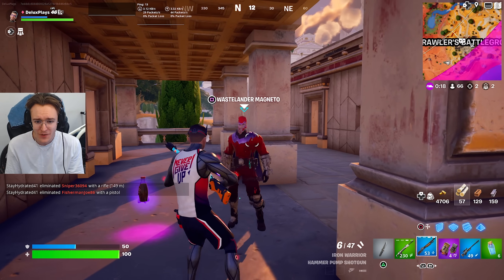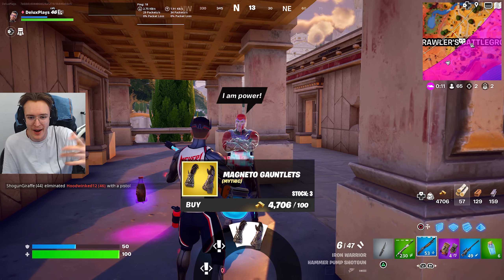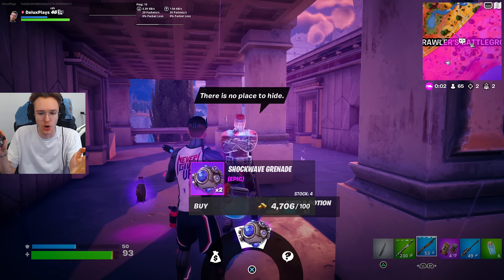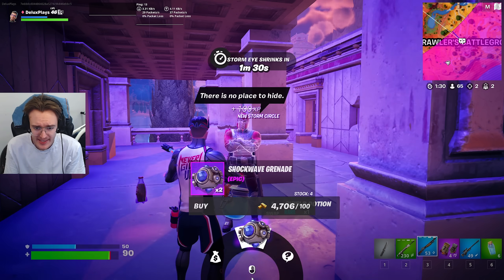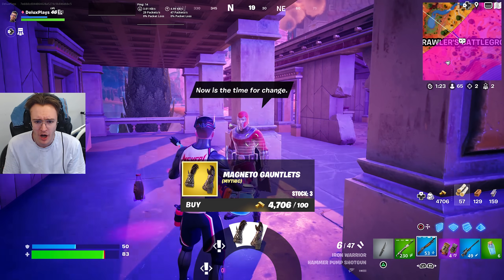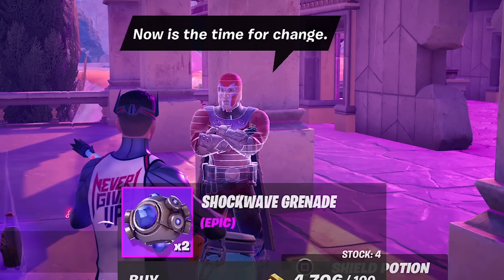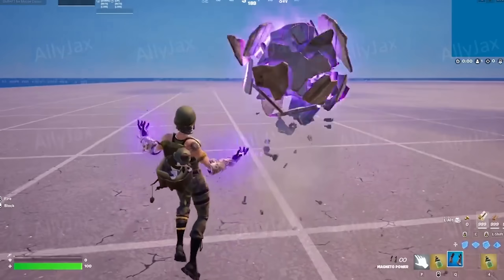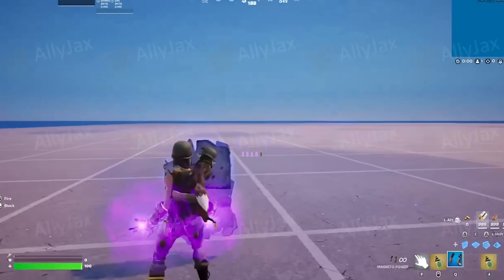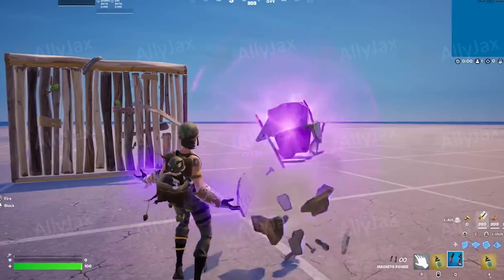We're about to buy this weapon in 3, 2, 1. Here is the brand new Magneto Gauntlets — we're about to select these right now. Where did my gauntlets just go? They just changed to shockwave grenades. The Magneto Gauntlets are back — but then I clicked Square to buy it and it just gives me shockwave grenades. I'm hella confused, but maybe it's just glitched right now. The gauntlets will be here in Tuesday's update, so just come over to this Magneto NPC and you'll be able to buy them right away.